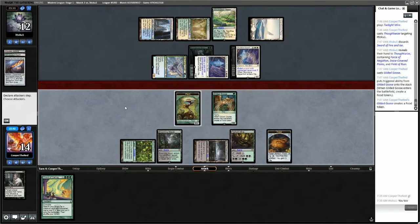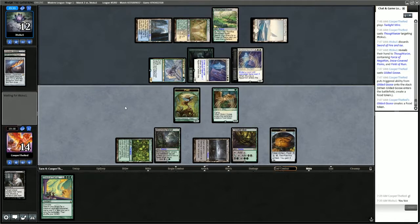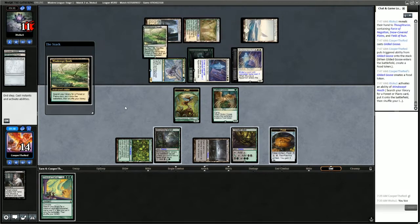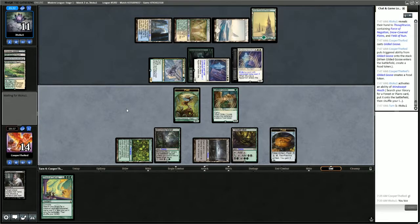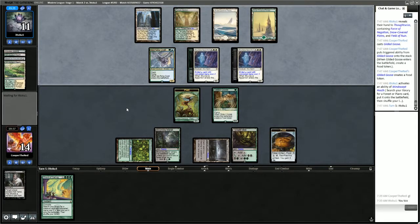Gilded Goose can actually give us a little bit of time — it can gain us 3 life a turn where they're attacking for 5. They don't have deathtouch yet on the Coatl, but they are close — one more permanent and they have deathtouch. They could even play another Coatl if they draw one.